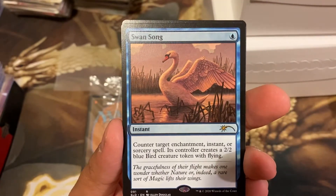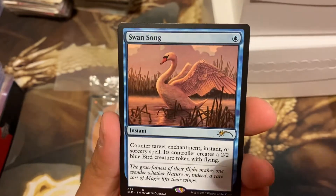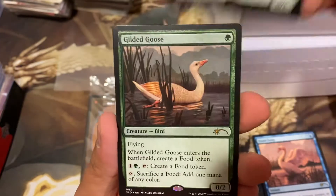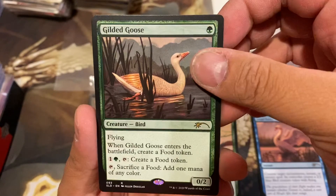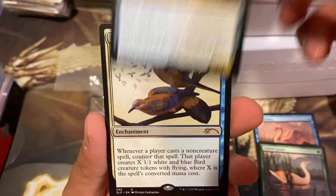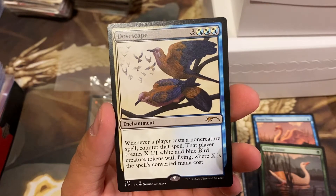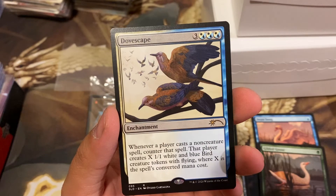Swan Song creates a 1/1 blue Bird creature token with flying for one casting cost - that's pretty nice. Birds of Paradise - that's a sweet card, flying, add one mana of any color. Gilded Goose - a simplified version of the birds here. Baleful Strix in the owl version. And Dovescape - whenever a player casts a non-creature spell, counter that spell, then create X 1/1 white and blue Bird creature tokens with flying, where X is the spell's converted mana cost.